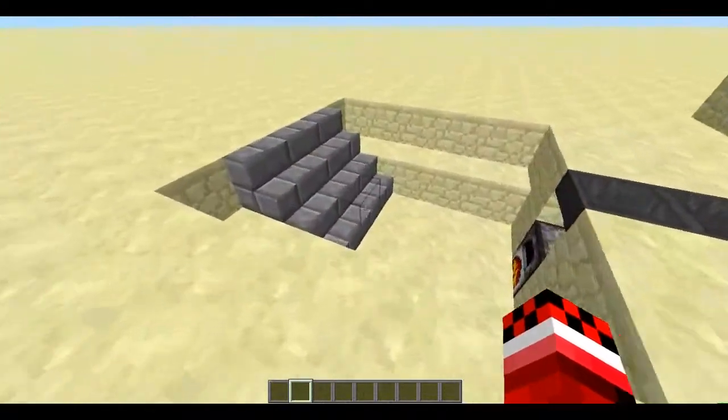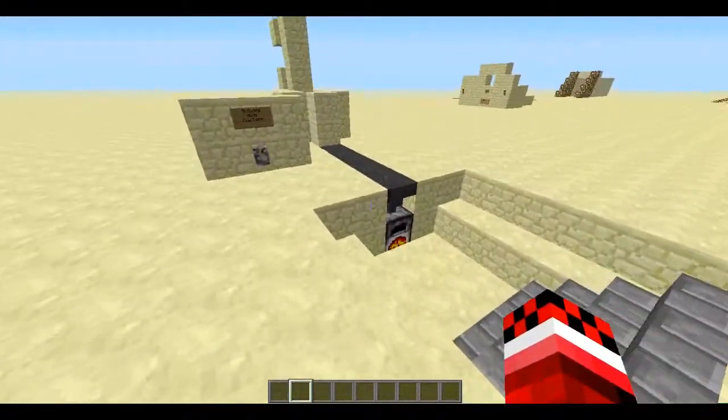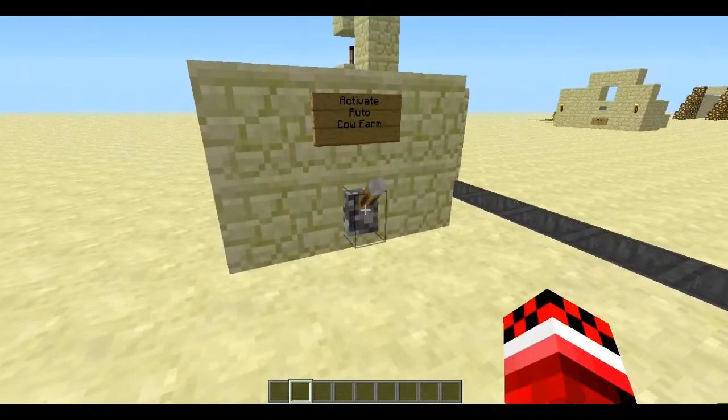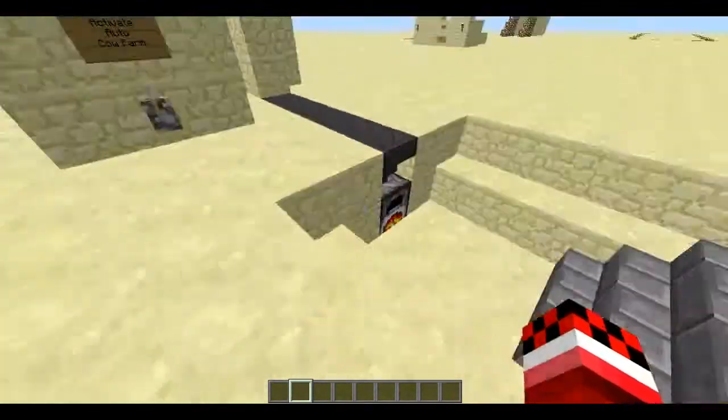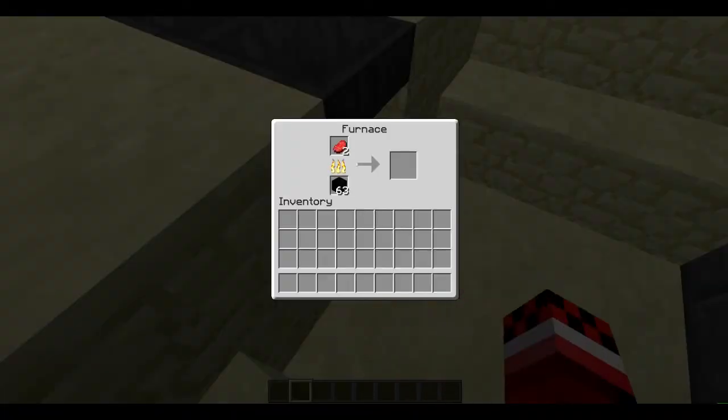I'm sure you can do this with spawners and stuff in vanilla, but I just do it this way. With the lever, it spawns a cow and you can just smelt stuff then.